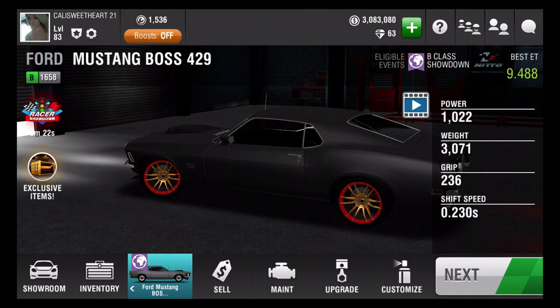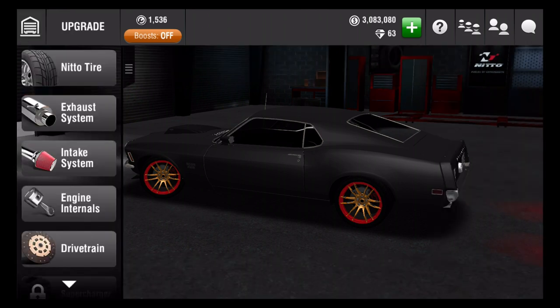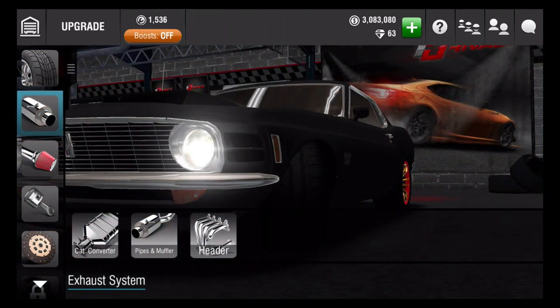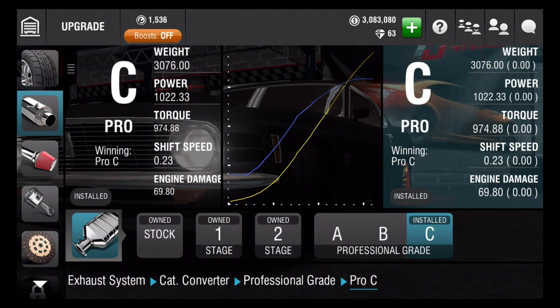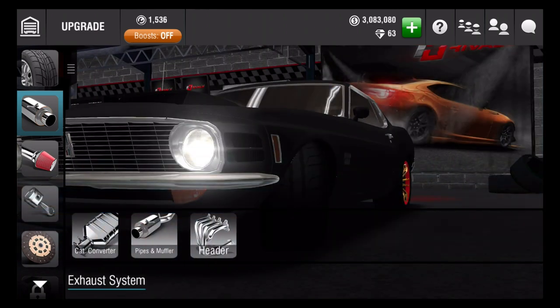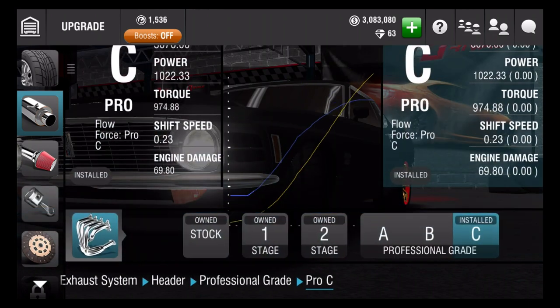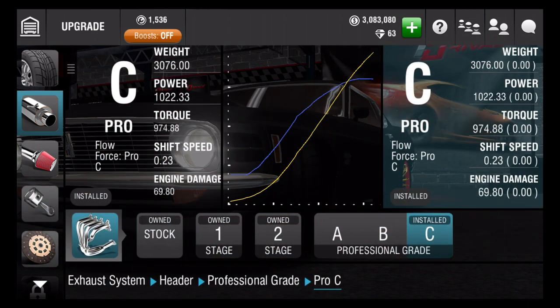I ever want to try to do like pinks for this or something. So it's fully upgraded - let's show you guys. Like always, I have the best tires. Let's go to the exhaust system. Catalytic converter is C, pipes and muffler is C, and the header is also C. I guess I wanted to pick C this time.